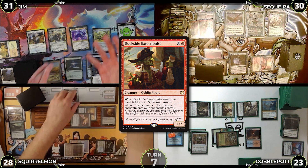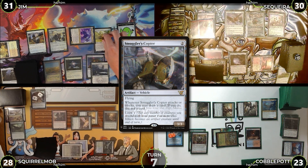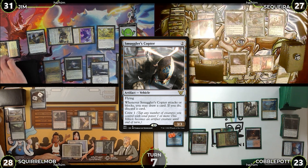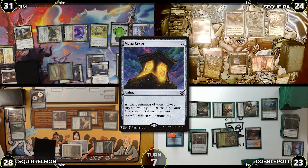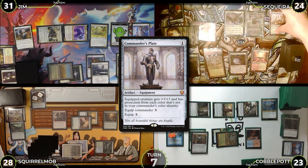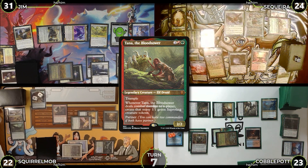Turn seven: Jim untaps, flips Mana Crypt with no damage, draws, moves to combat — crewing Smuggler's Copter with Grease Fang and swinging at Saketa. Copter triggers; Jim draws and discards Deafening Silence. Saketa takes three. Jim casts Ethersworn Canonist post-combat and passes. Saketa untaps, takes Mana Crypt damage, equips Commander's Plate to Ragavan, attacks — Tana and five Saprolings at Squirrel Mob, Ragavan at Cobble. Squirrel Mob blocks one Saproling with Dockside and takes six; Cobble takes five. Saketa makes two more Saprolings, Ragavan makes a treasure and exiles the top card of Cobble's library: it's Thassa's Oracle.